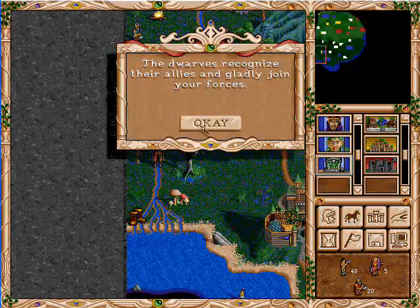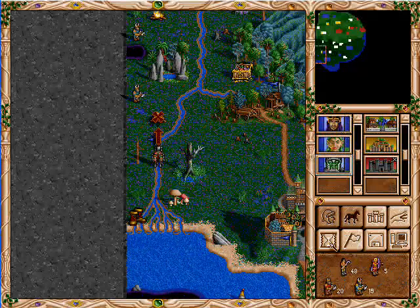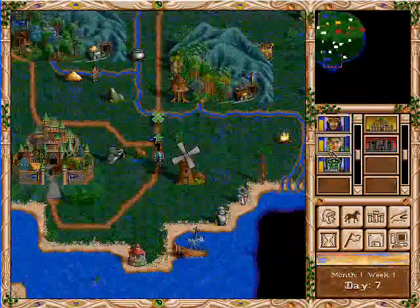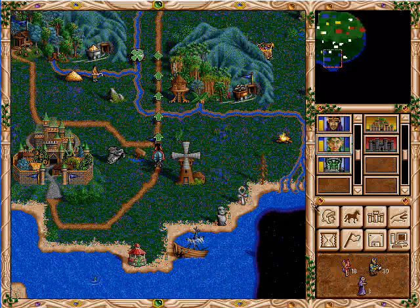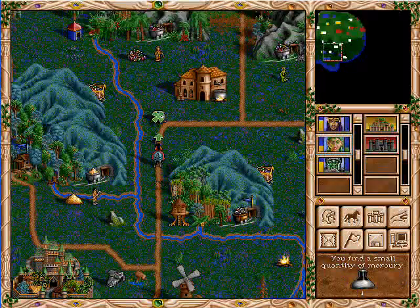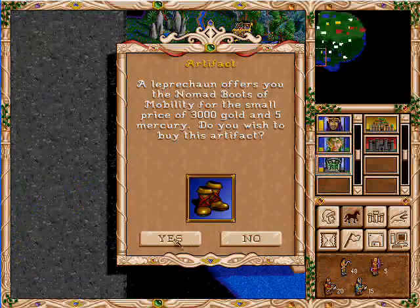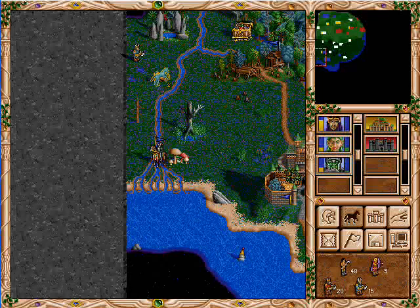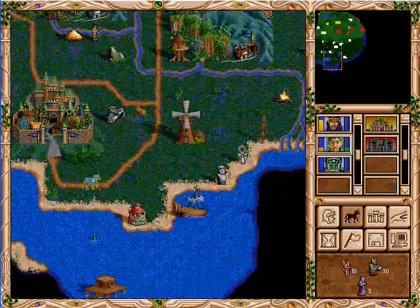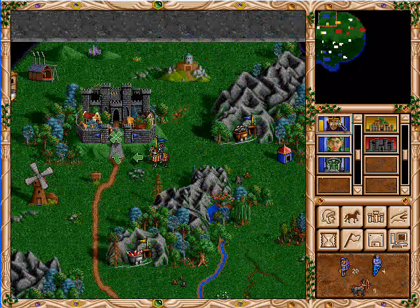I really wanted that movement, but oh well. He didn't take all the mercury — let's see if I can get some of it. And go back and get the boots. I hate to waste time but I really need those boots — that'll pay dividends ultimately. Get back to where we can protect our area.